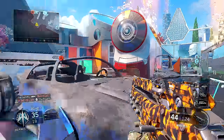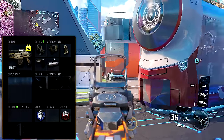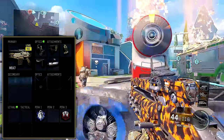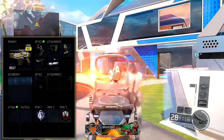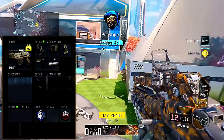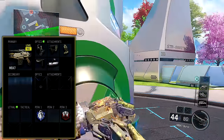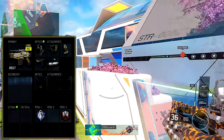Without further ado, here's the class setup. Obviously it's the M8A7. For the optic it's kind of up to you — I definitely think this gun needs some sort of optic on it. If you like the ACOG I wouldn't really recommend it, but you could put that on. My two favorites are the red dot sight and the ELO sight. I think the ELO sight is absolutely amazing, so put the ELO on if you have it; if not, the red dot is perfectly fine and it's one of the first things you unlock.